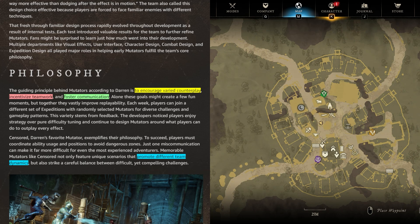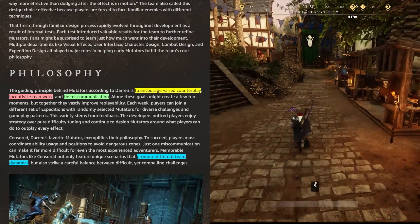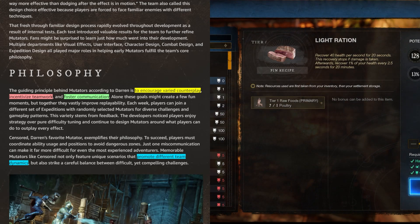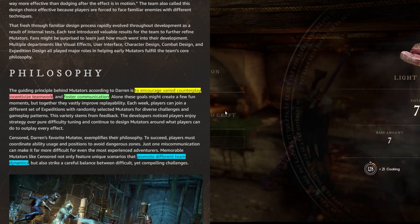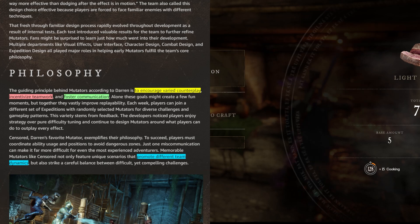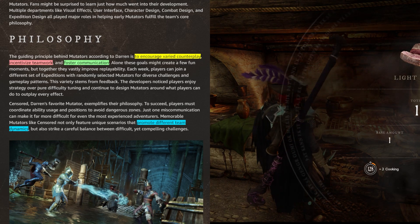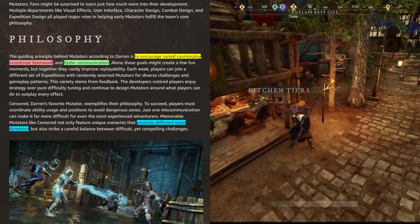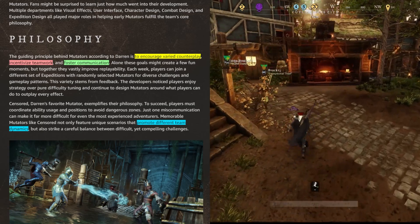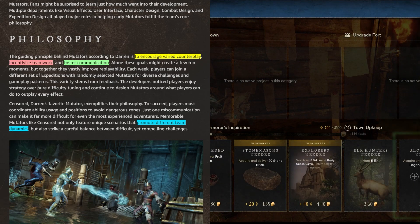Alone these goals might create fun new moments, but together they vastly improve replayability. Each week players can join a different set of expeditions with randomly selected mutators for diverse challenges and gameplay patterns. This variety stems from feedback — developers noticed players enjoy strategy over pure difficulty, and continue to design mutators around what players can do to outplay every effect. Darren's favorite mutator exemplifies this philosophy: players must coordinate ability usage and positions to avoid dangerous zones, and just one miscommunication can make things far more difficult even for experienced adventurers.